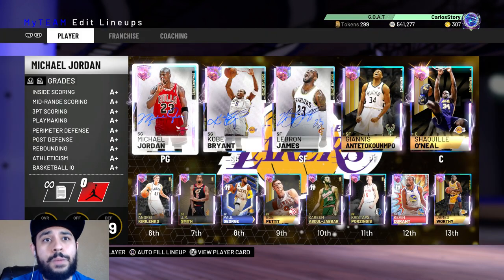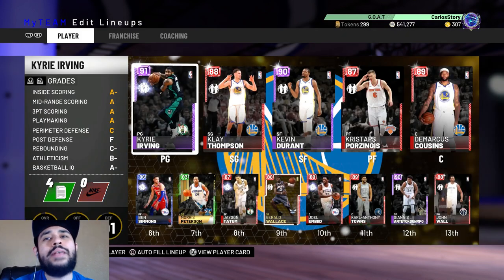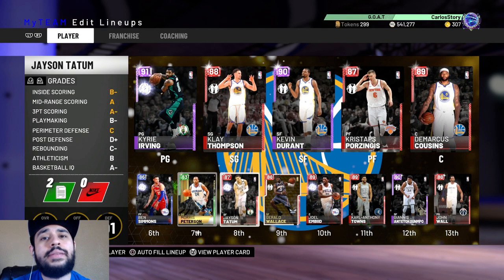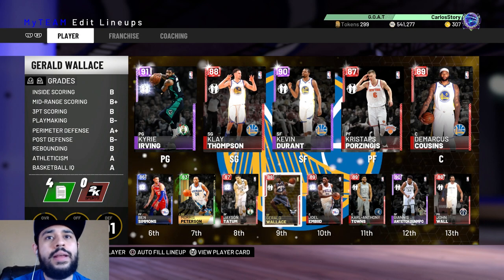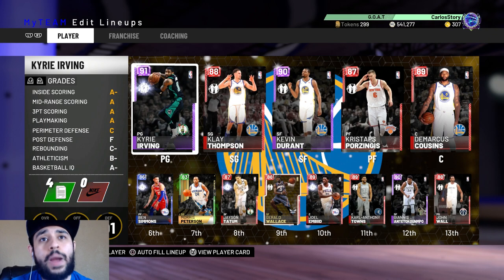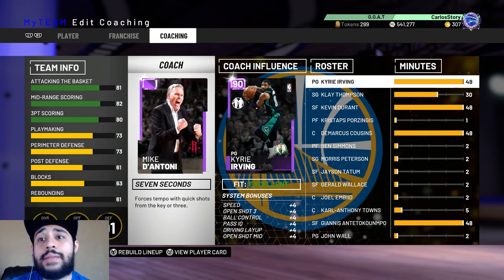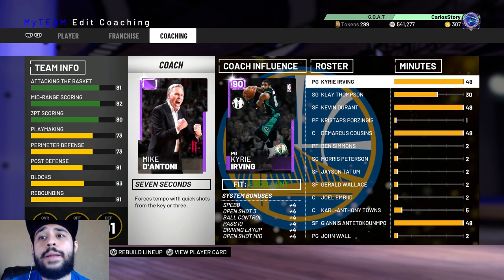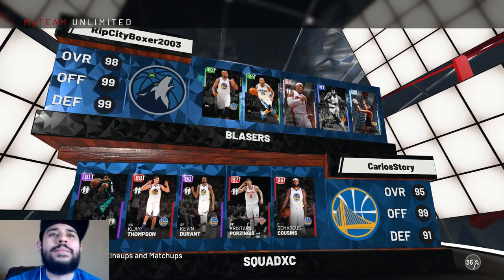You guys saw the main squad in the last video when we went 12 and 0 - check that one out. Right now though, we're going to show you guys my day one squad. There it is: beautiful team - we got Kyrie, Clay, KD, Porzingis, DeMarcus, and off the bench we have Ben Simmons, Tatum, Mo Pete, and Gerald Wallace. We also have Giannis, Townshend, and John Wall. I gave all the minutes to the big overall players and we got up to a 95 overall, 99 offense, 91 defense.